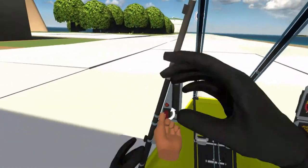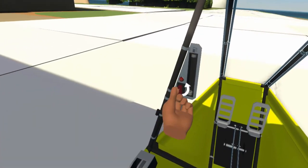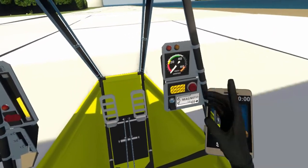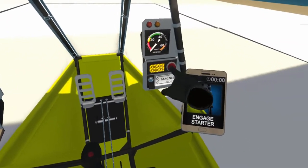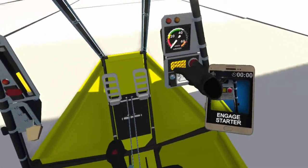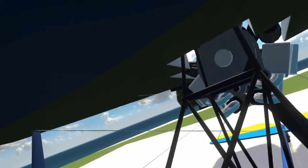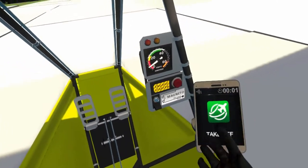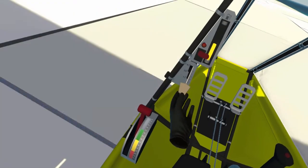Welcome back, pilot. For this test, we want you to fly through that ring you see in the distance. You'll need to start your aircraft by following the visual aids displayed on your tablet. Excellent work. Now take off and keep the aircraft steady as you fly towards the ring.